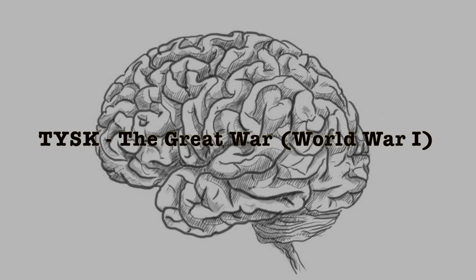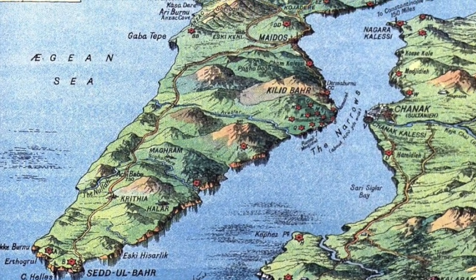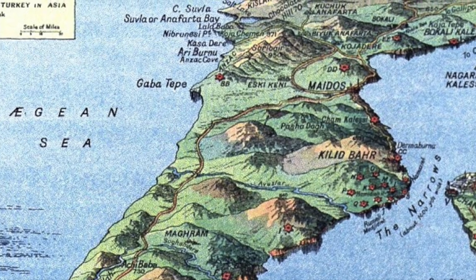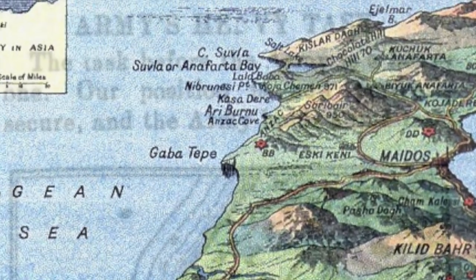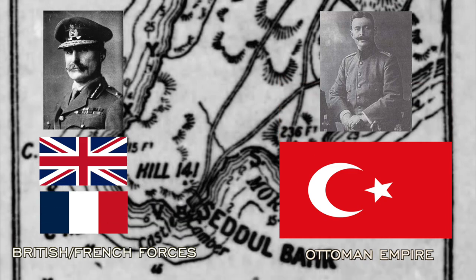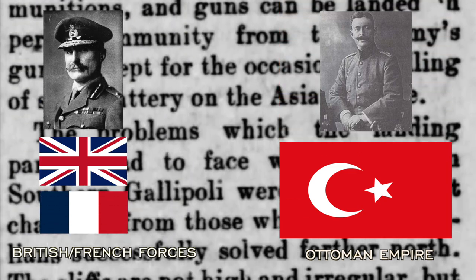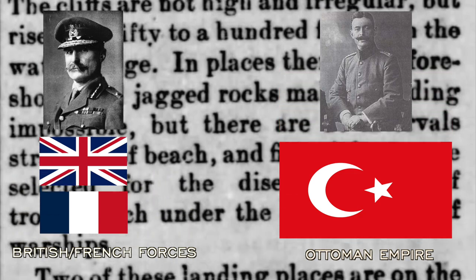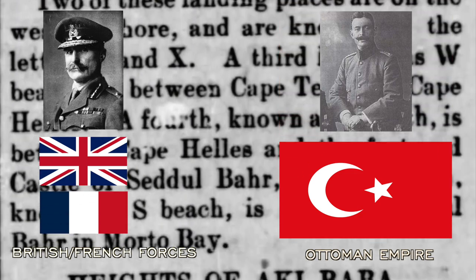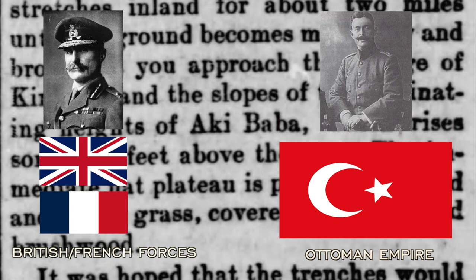Welcome to Things You Should Know: The Great War. Today we're going to talk about the First Battle of Carithia, located on the Gallipoli Peninsula, Adrianople-Villiet, Ottoman Empire, in a rematch between British Commander Aymler Hunter Weston and his combined 19 battalions of French and British forces of more than 13,500 men, going against Ottoman Commander Halil Simi Bey and his nine battalions of men on April 28, 1915.